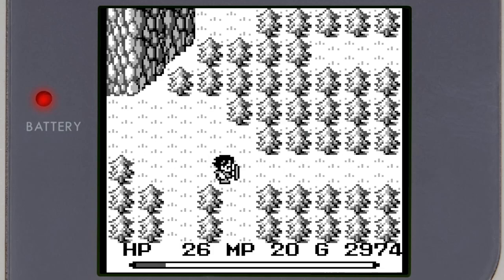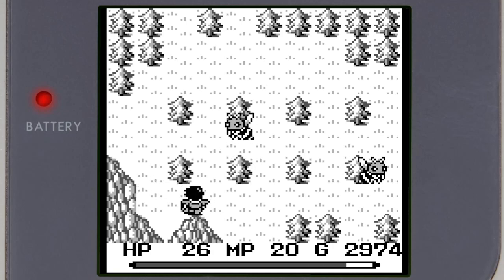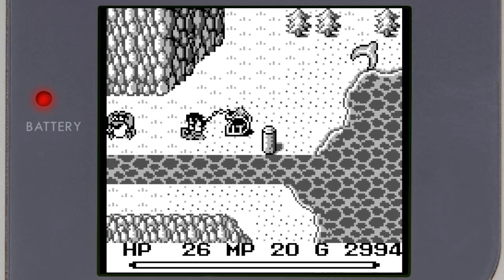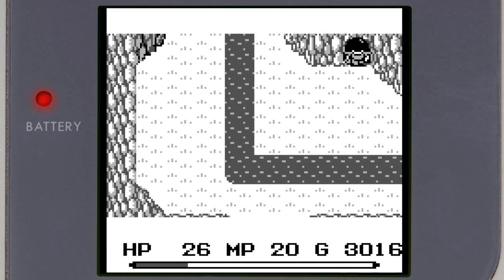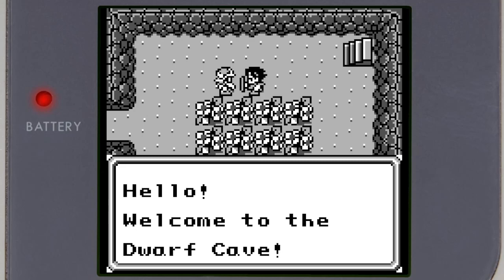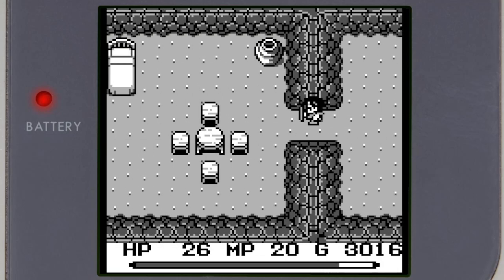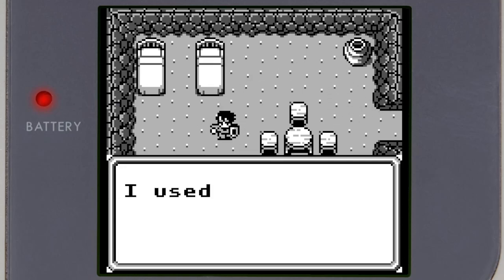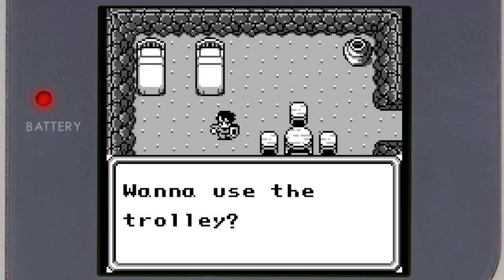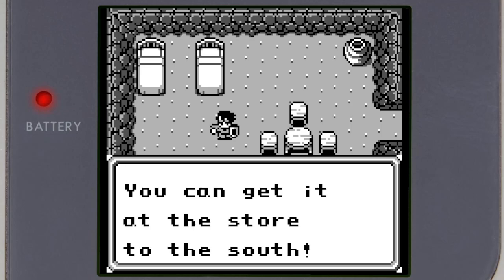Just keep yourself all nice and oiled up and slide right into there. Time to try — please don't be a maze. Let's check this cave out first. Hello sir. Dwarf time — welcome to the dwarf cave. I accidentally touched you twice. Cool cave. I used to play at the old mine with Watts.